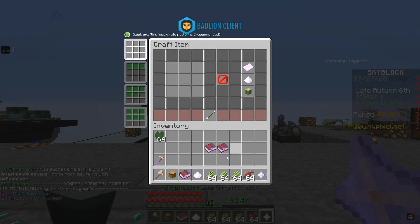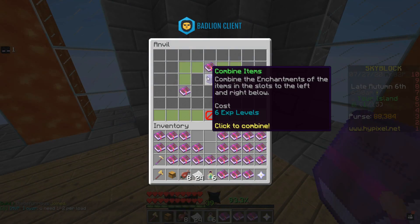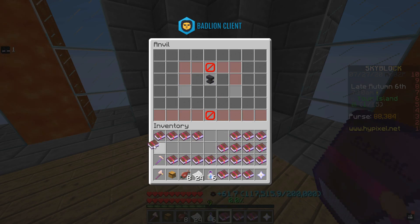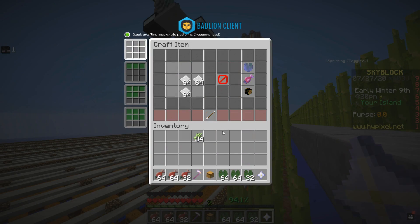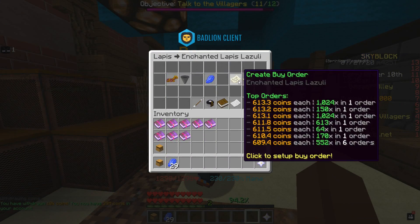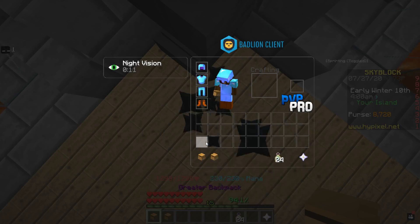So what did we do to actually go from 10,000 coins all the way up to 10 million coins? We crafted a lot of Depth Strider enchantment books. In order to craft them you need to have unlocked the Pufferfish War Collection — you only need 150 Pufferfish for the recipe. The recipe is very simple: two lily pads, two salmon, and six paper. At the time of recording, two lily pads cost only 290 coins, two salmon cost 24, and six paper cost 17 coins.